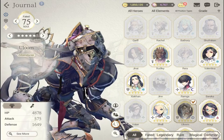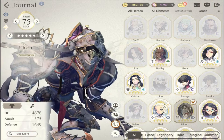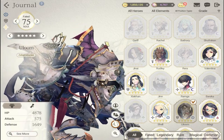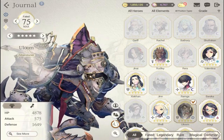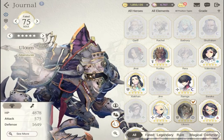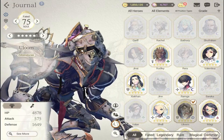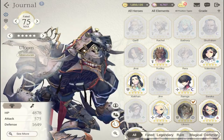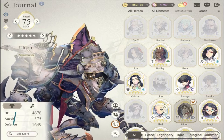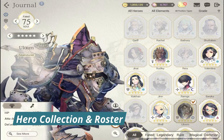Those are my top three for the re-roll five-star. Honorable mentions are Maggie and Bernadette, but you'll be able to get them later. These top three — Rudley, Baraka, and Uloom — are harder to summon, so I'd strongly suggest them for the free re-roll five-star.